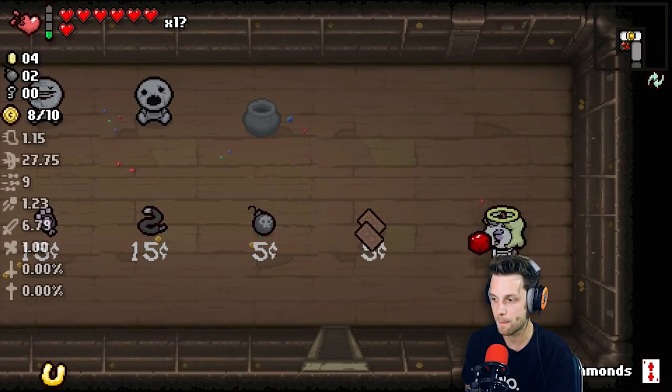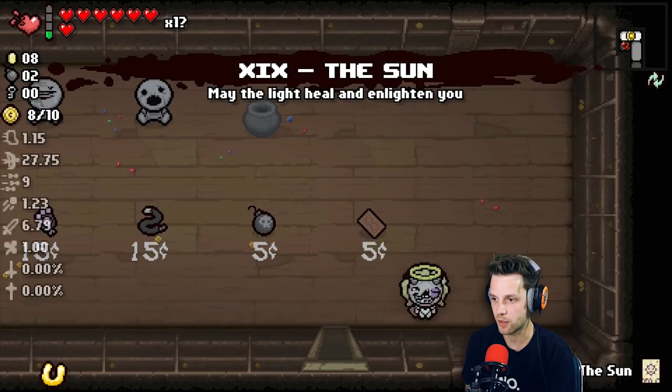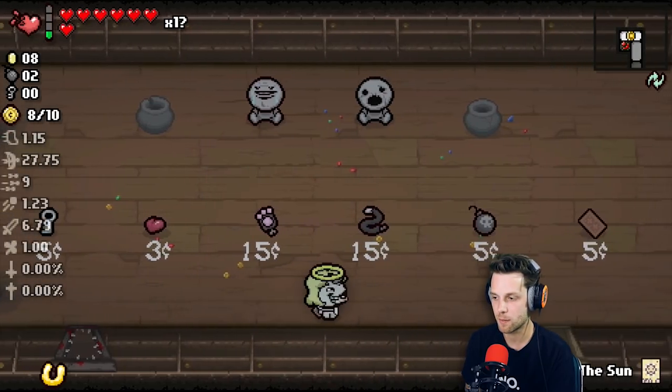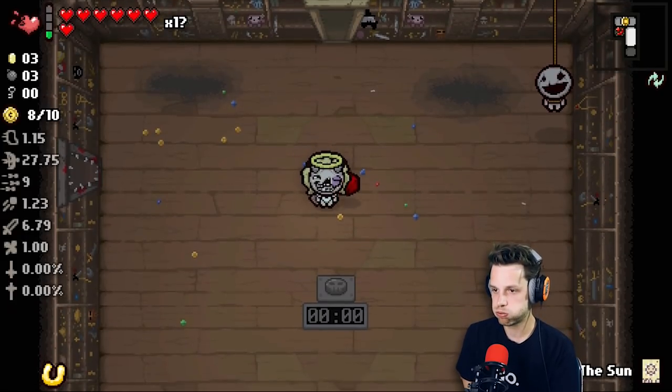Hold on. Let me get my — two of diamonds. I think that doubled my money, right? Just get this card. Don't buy one. Okay, thank you. All right. I can buy a bomb. I'm going to buy a bomb. Three bombs. Yay. Let's fight the boss.